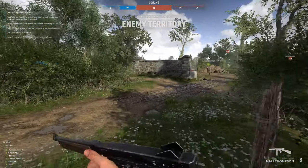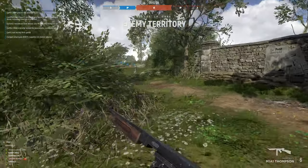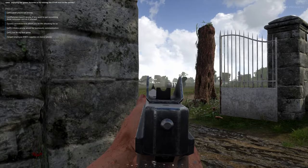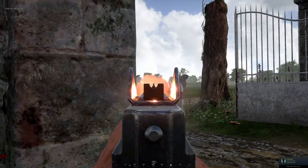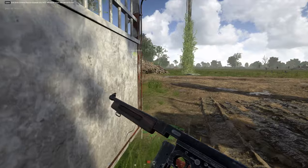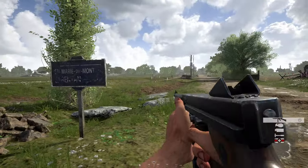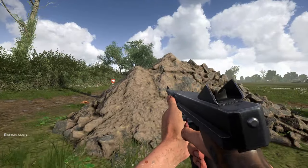Today we've got a new developer update focusing on the Utah offensive mode rework, and we're getting a little bit more than just an offensive mode. First up, the devs tell us they've got quite a few maps currently in the works, from the Sainte-Mère-Église rework to several Eastern Front maps and an unannounced Western Front map. Hopefully the Western Front map is a snow-based map like Bastogne or something really unique.